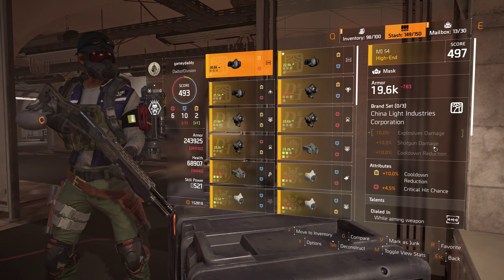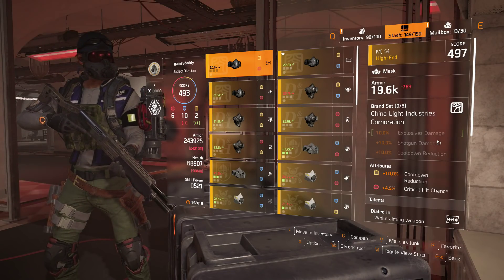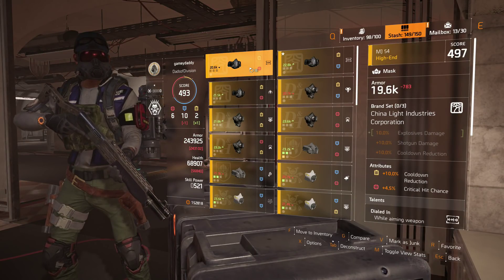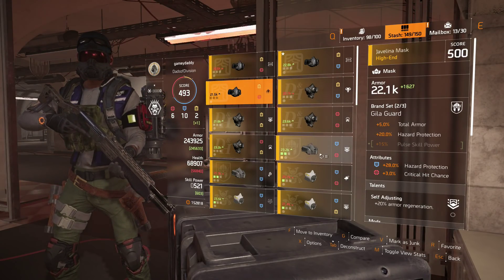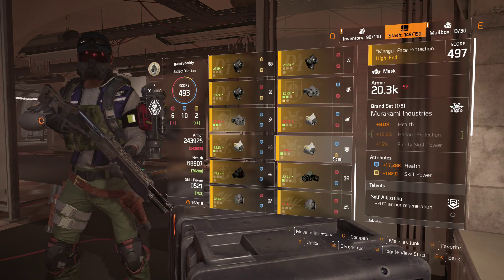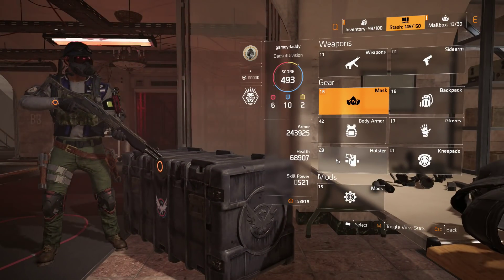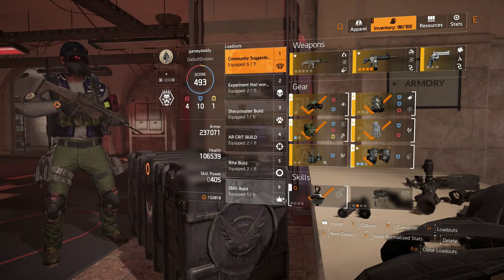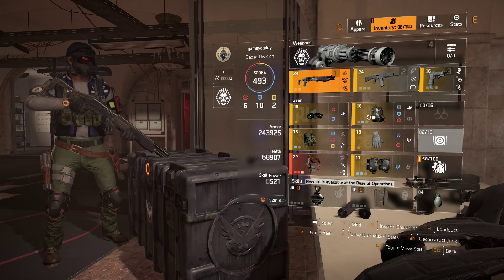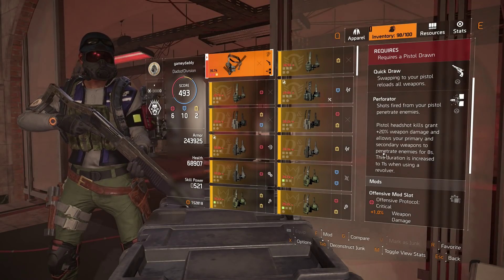Shotguns might give a real advantage to those who really want to run them, even if they're probably not going to outperform other weapons across the board. But for those of you who keep getting shotgun drops and don't know what to do with them, here's one solid idea. I think this is going to push shotguns up the food chain, at least a bit. Honestly, based on this video I'm more interested in running a shotgun build than I ever was — I previously couldn't find a reason to run them, but now that I have this exotic holster, it's very interesting.